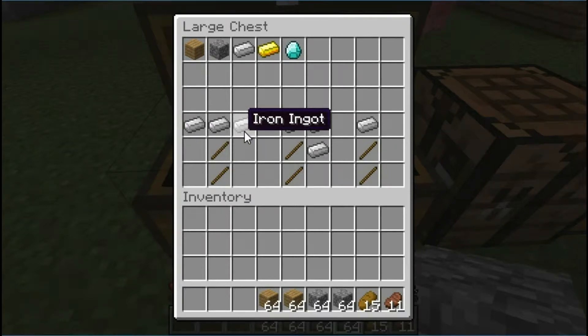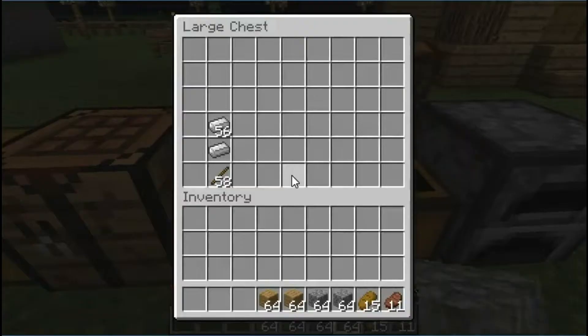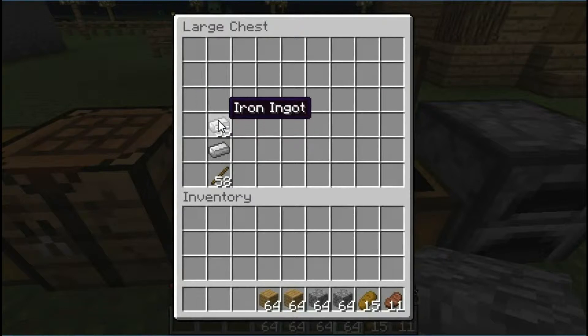You arrange the iron and sticks like this to make a pickaxe. This is the arrangement for an axe, this is the arrangement for a shovel, and this is the arrangement for a sword.